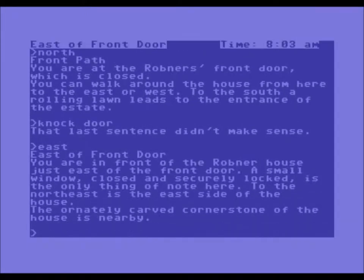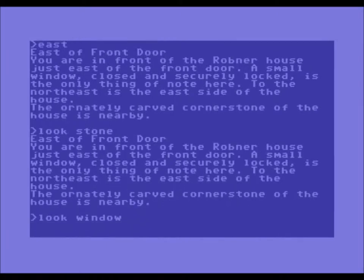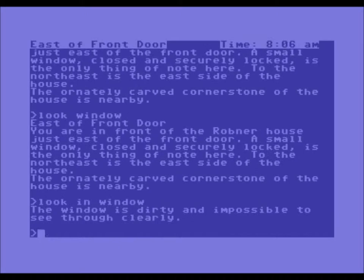Let's go east. East of front door. You are in front of the Robner house, just east of the front door. A small window, closed and securely locked, is the only thing of note here. To the northeast is the east side of the house. The ornately carved cornerstone of the new house is nearby. Look in window — the window is dirty and impossible to see through clearly.